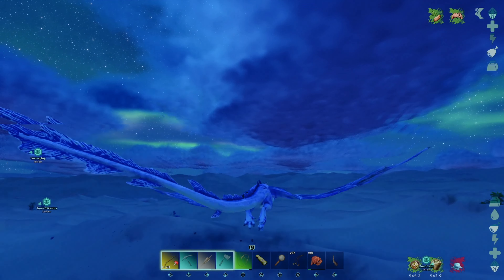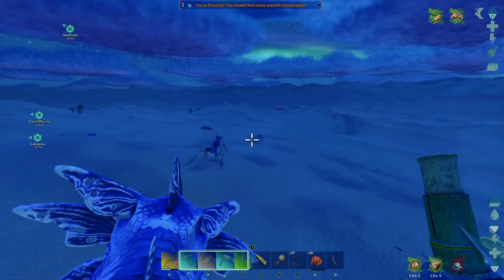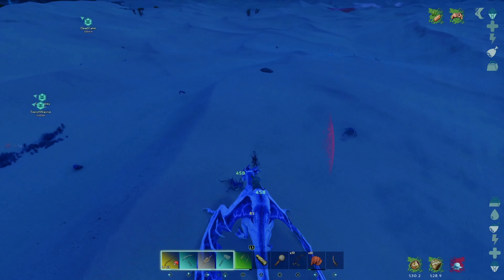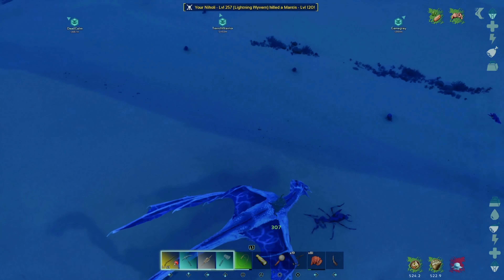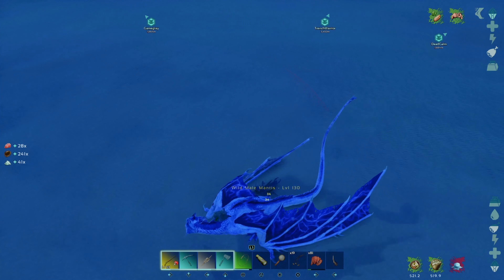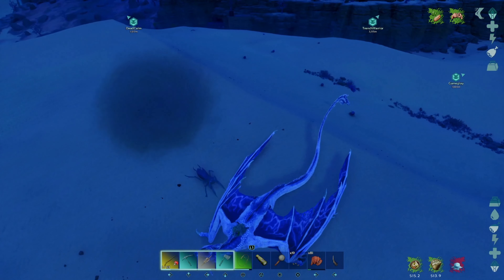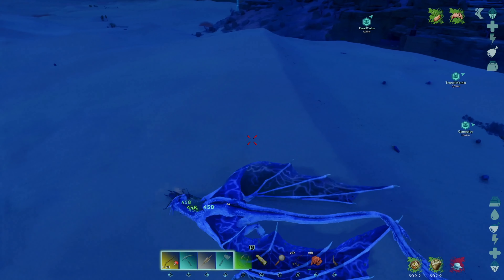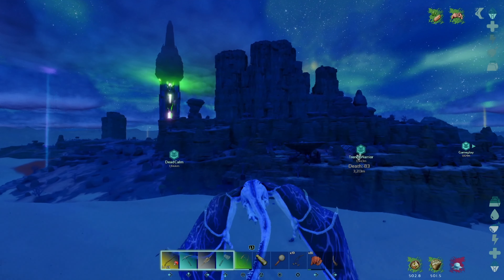We may have agitated him so I'm just going to fly out of render distance real quick to give him an opportunity to relax. We'll leave that 135 for now since we've already got this other guy caged. There's also a 120 and a 130 nearby. These guys are great to kill even if you're not taming them — you're going to get chitin out of them, and more importantly you're going to get Organic Polymer. There are no penguins on this map, so this is the way you get polymer here.